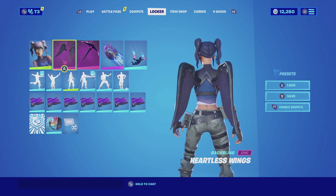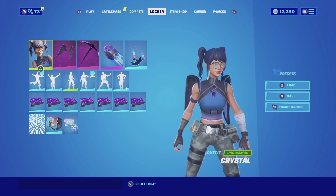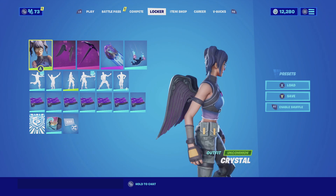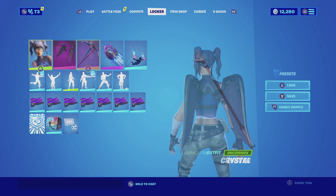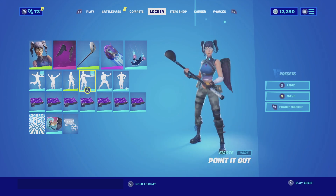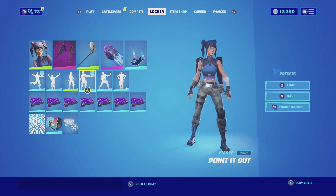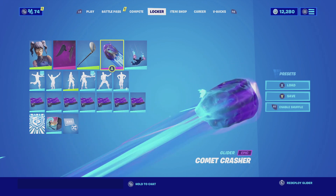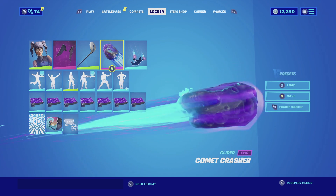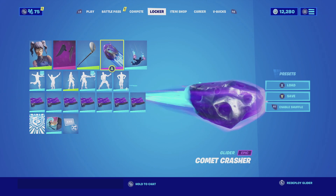For the first combination with the Heartless Wings, I am pairing them up with Crystal. The wings' color scheme matches really well with Crystal — she has that crystal in the front of her shirt that matches really well with the color scheme of the wings, and the bottom of her shirt has that purple color scheme that complements the wings as well. For the harvesting tool, we're going with the Driver — it's a very tryhard harvesting tool. It matches really well with the color scheme of her pants, having that silver design, and it has that blue stripe that complements her shirt. For the glider, we're going with the Comic Crasher — it is all purple and the trail it leaves behind is purple and blue, which complements the shirt very nicely.